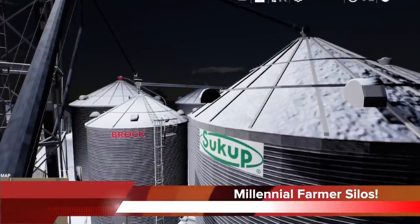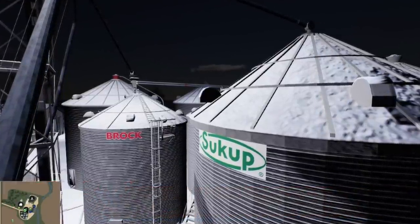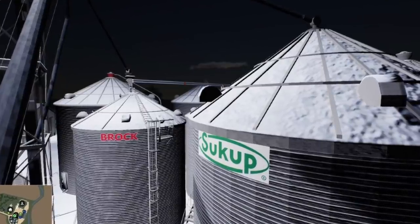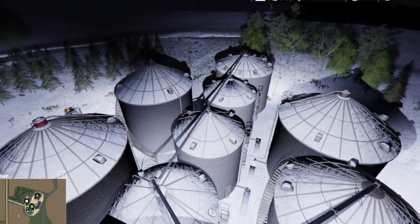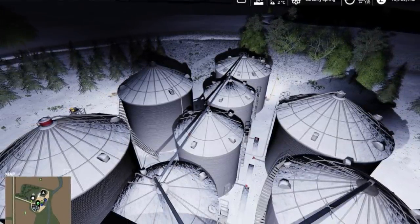Mapper's Paradise posted a few pics from the farm silos on the Millennial Farmer map at night with snow all around the ground, with the title 'It's very dangerous up here, you know. Next time, I'm putting on a harness.' I know lots of you are excited to see this map, and Mapper's Paradise are working hard to get it finished up.